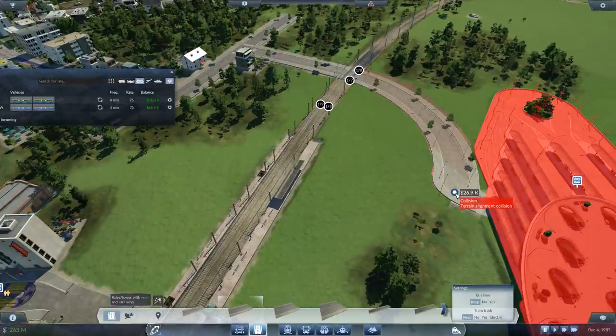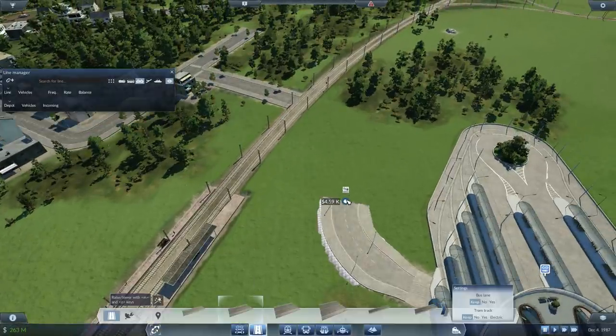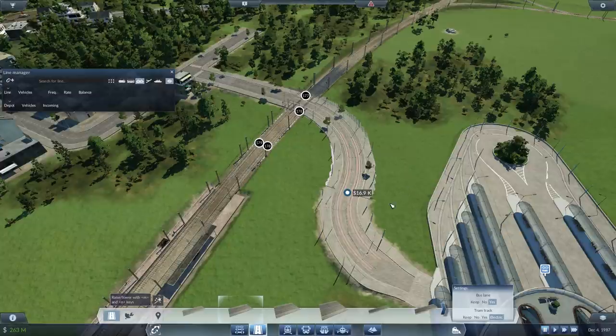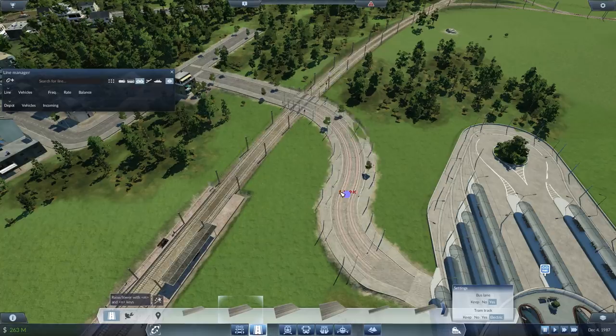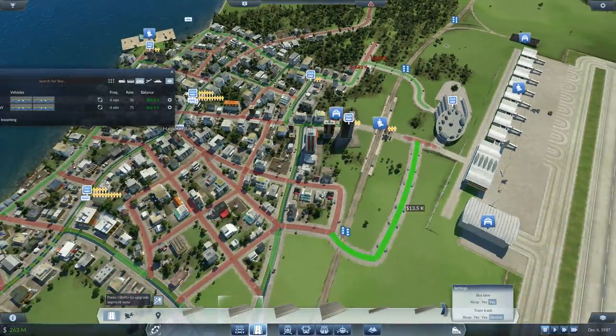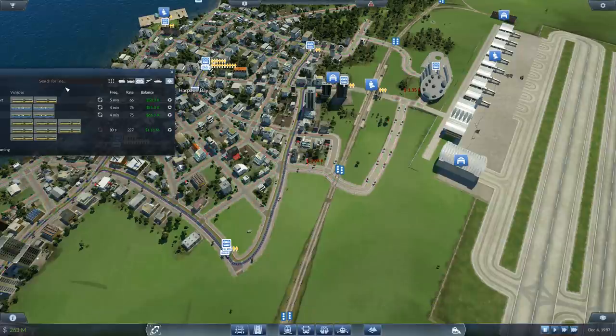We might make this work if the game doesn't completely shit out on me. Electric — not a bus lane, not really required. Well, it'll help. Now to adjust those tram lines.